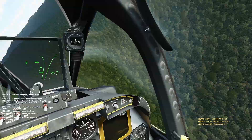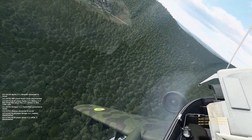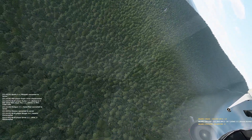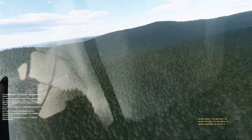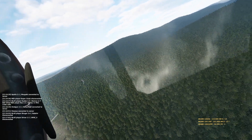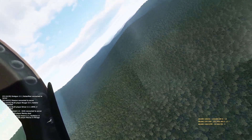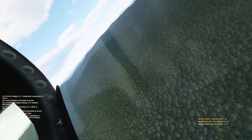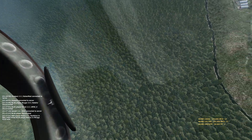He slips onto my six, but thankfully the friendly Sabre in the area sees that and calls for me to break right. I'm not in the greatest energy state but I do manage to turn just in time thanks to his call. The Farmer tries to keep up the turn, starts to stall out, and that bleeds off all his energy advantage. I'm now starting to outrate him even in the two-circle, and the A-10 really does turn sharply.